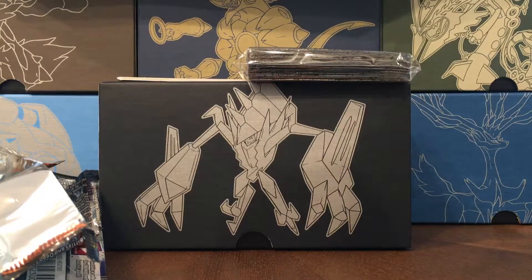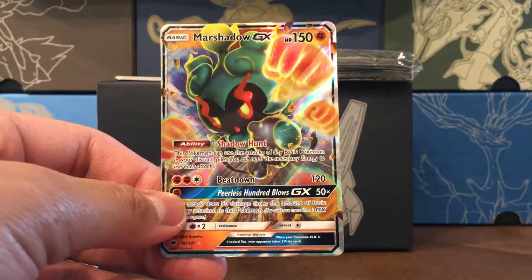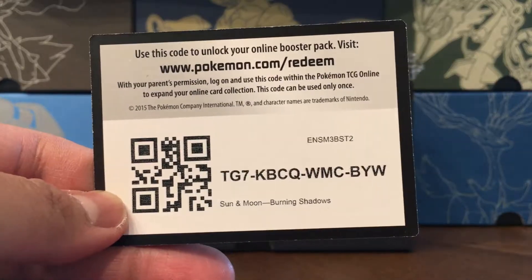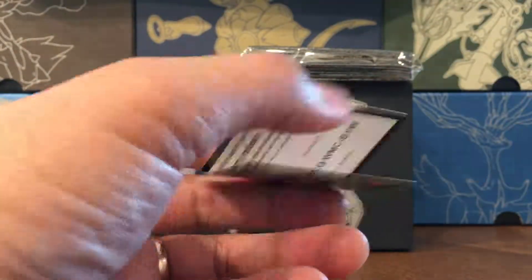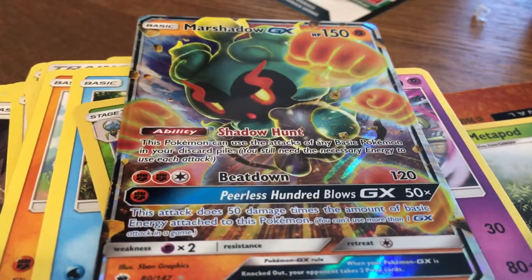So overall, not a great box — all we pulled was the Marshadow GX. But I want to thank you so much for watching. Here's another code card. Don't forget to like, comment, and subscribe — I really appreciate your support and your help. I will have more content for you coming up. Thanks for watching, you guys take care. Marshadow and Burgasaur are out.